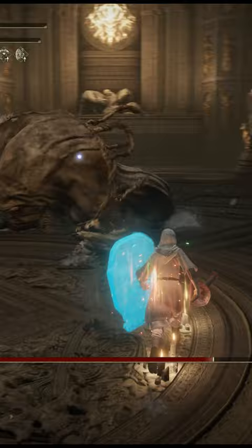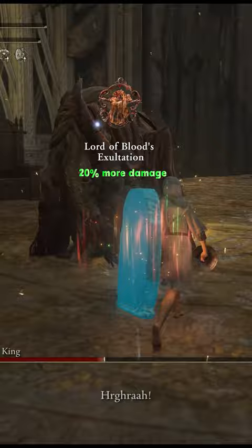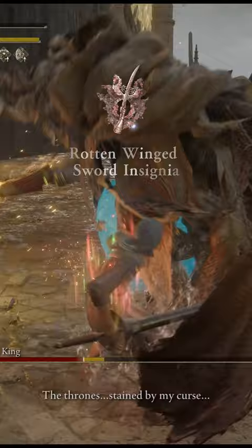with Seppuku ash of war with blood affinity. We use the White Mask helmet together with the Lord of Blood's Exultation talisman to have a total of 30% damage increase for 20 seconds after bleed happens. Rotten Windsword Insignia to boost your damage when attacking continuously.